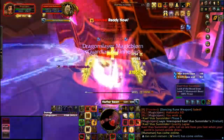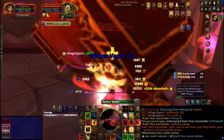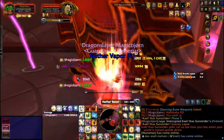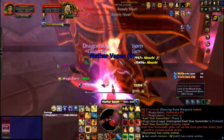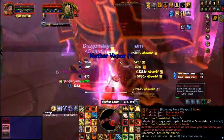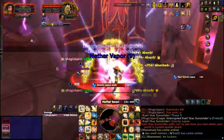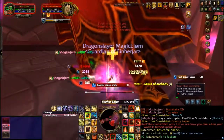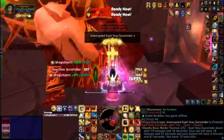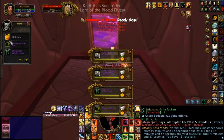The last phase is where you'll be reduced to 15k health, and one fireball could kill you if you don't have the Cosmic Infuser buff. If it's not on you, try to interrupt the fireballs and get the buff up as soon as possible. Switch back to Seal of Insight before you reduce to 15k health, as the nether vapors will still do a decent amount of damage and ultimately kill you if you don't have Seal of Insight. Then it's just a matter of killing Kael'thas, and you'll be flying away from Tempest Keep on a new mount.